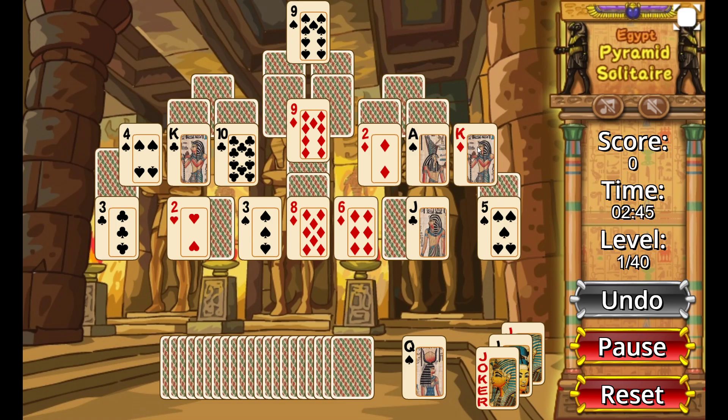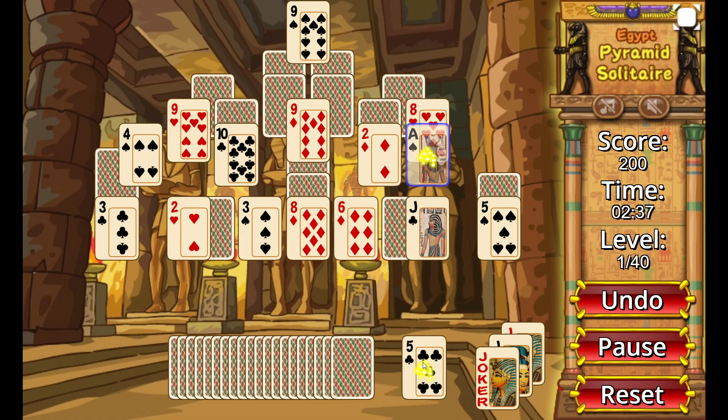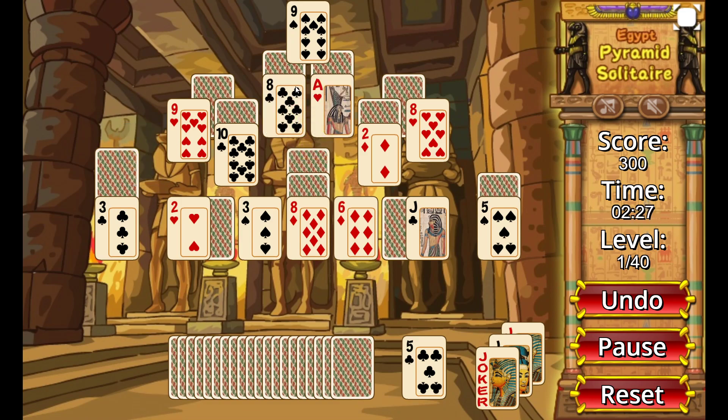Now I have a couple of Kings here — just clicking on them and those disappear immediately. I can combine the Ace, since it's a 1, with the Queen which is a 12, and those disappeared. We have some blocked cards so it's good to remove those. A 4 plus 9 is 13 and both of those disappeared. That's the general idea of the game.